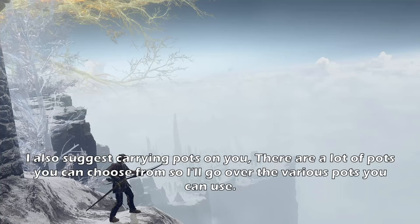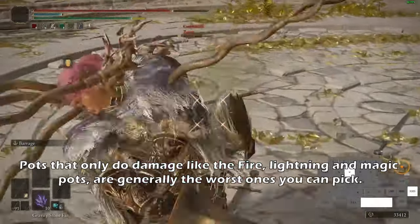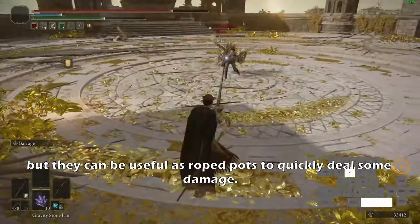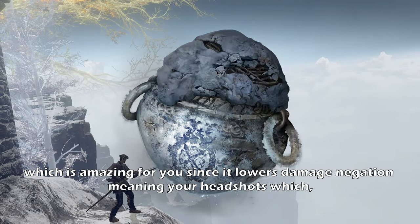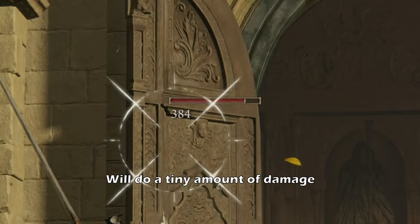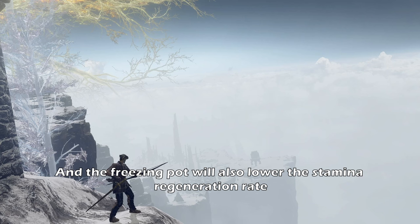I also suggest carrying pots on you. There are a lot of pots you can choose from, so I'll go over various pots you can use. Pots that only do damage, like fire, lightning, and magic, are generally the worst ones you can pick. The flat damage they do won't mean much when attacks are still telegraphed, but they can be more useful as rope pots to quickly deal some damage. When comparing thrown pots, the freezing pot already does damage and freezes your opponent, which is amazing for you since it lowers damage negation - meaning your headshots, instead of doing a miniscule amount of damage, will be doing a slightly larger amount. The freezing pot will also lower the stamina regeneration rate.